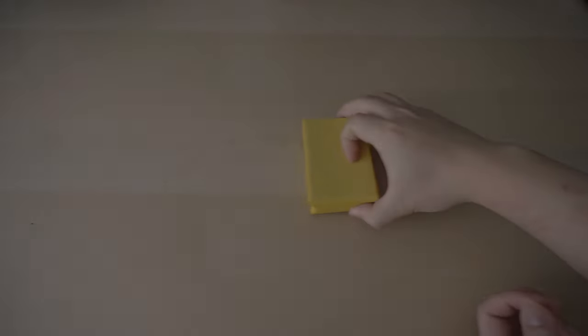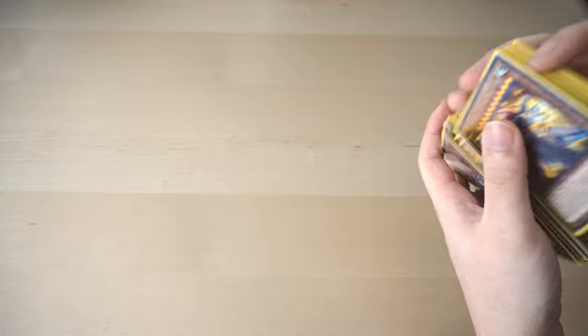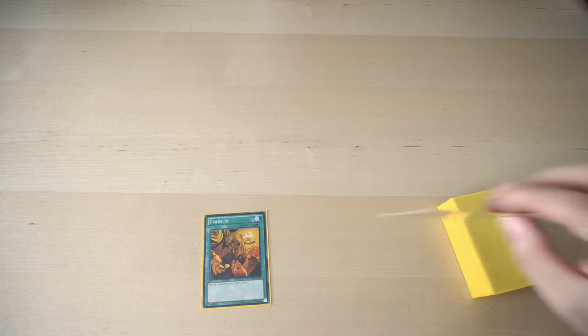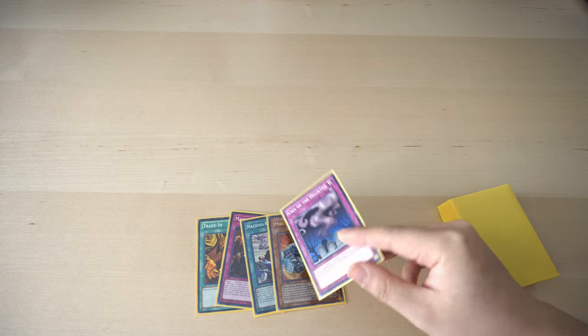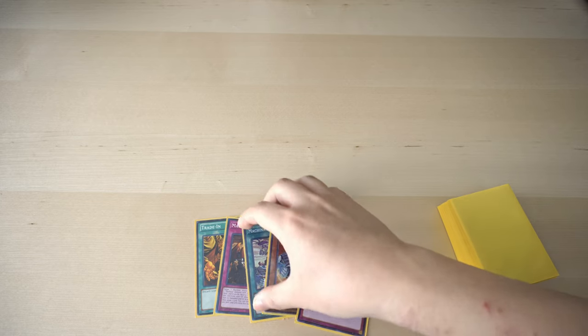Now for the final part of this video, I'm going to be showing off a quick test hand, just to show you guys a live look at how this deck operates and what kind of lines of play you can do using the combos I've shown previously. So I'm going to give it a good shuffle and a cut. We're going to draw 5 cards, pretending we're opening first. So here we have a Trade-In, Machina Overdrive — which is great — a Redeployment — that's also great — a Fortress, and Call of the Haunted. So this is a pretty good hand. You can expect this type of hand basically every game.